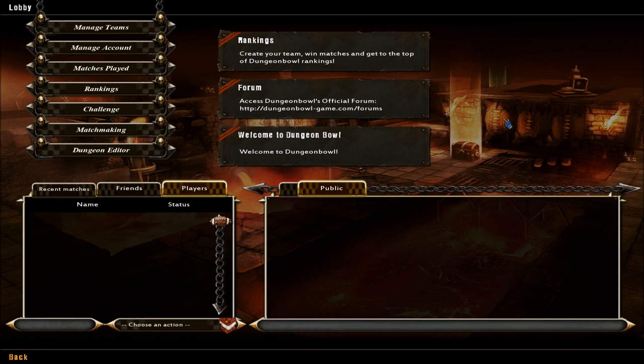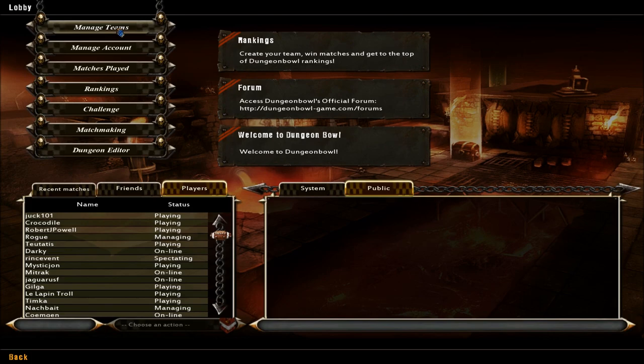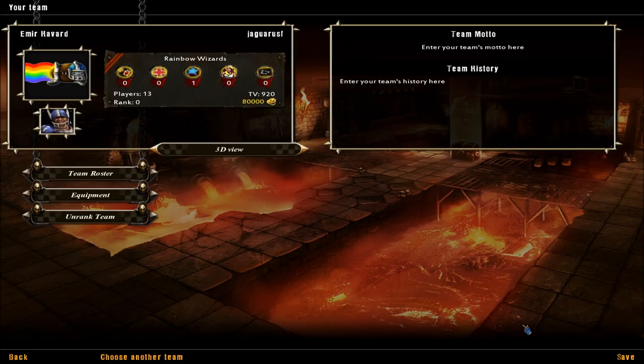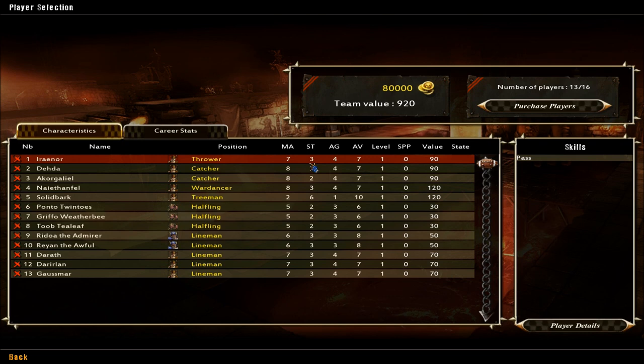The first thing you'll have to do is create a team, which I already did. So I'll load up my team. You start out, you have to buy players. You have to have at least eleven, but you can have up to sixteen.